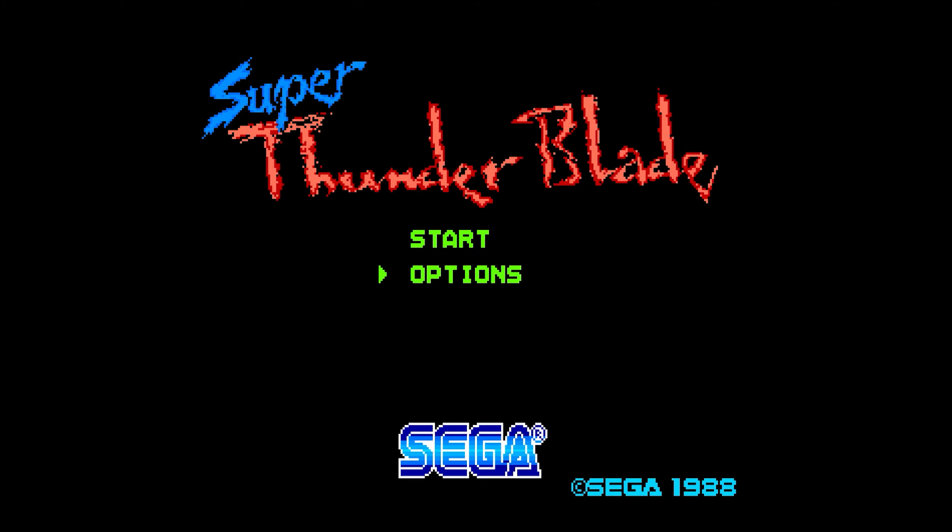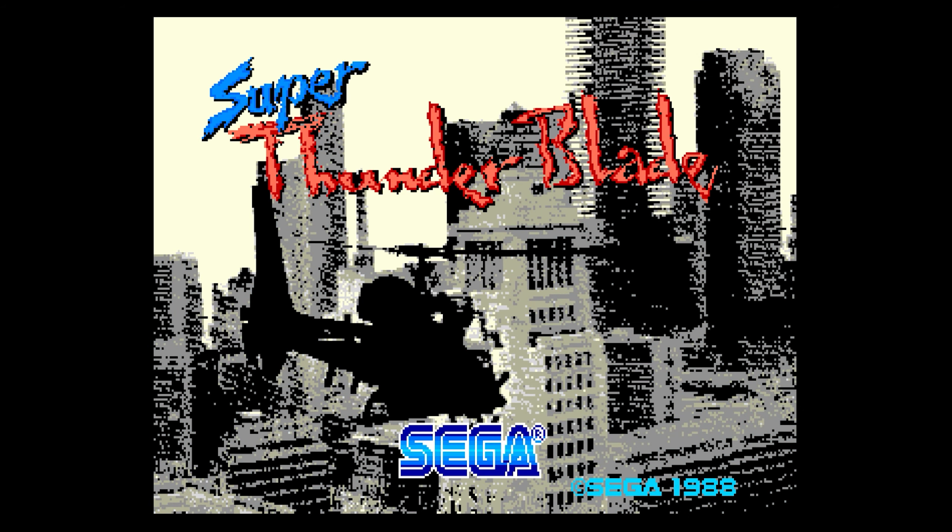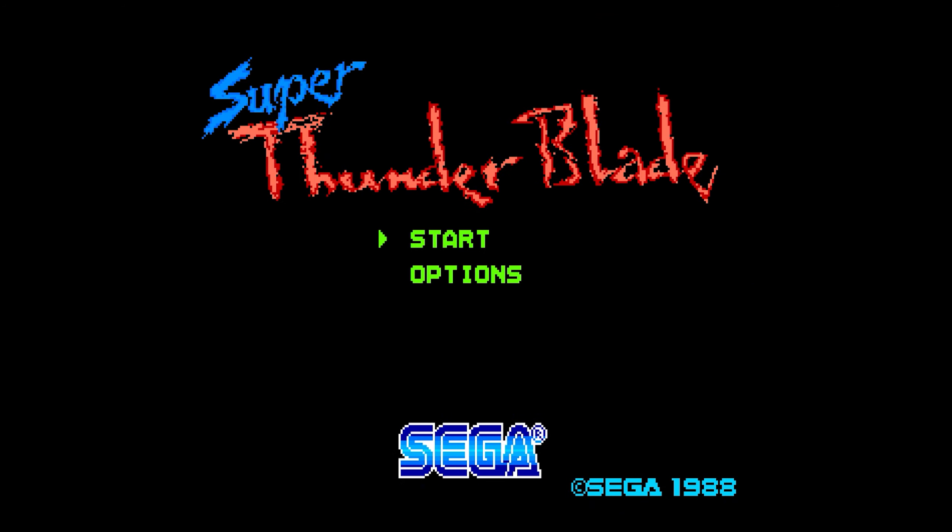We've got starting options here in a very vibrant green. Looks like we can tweak the control — reverse always gets me. We come up to seven lives, lovely. That's a good effect — I like that one. And Sonic the Hedgehog makes an appearance. This is a very early Mega Drive game, as you can see there — it says 1988.